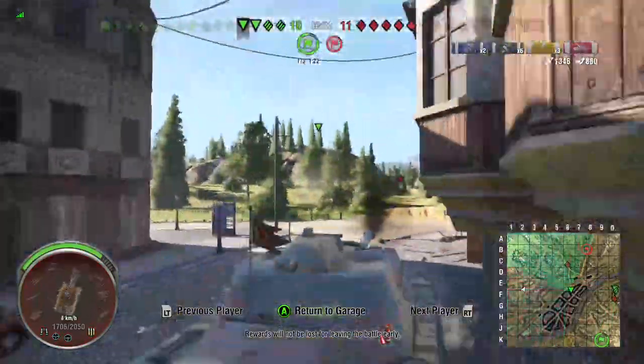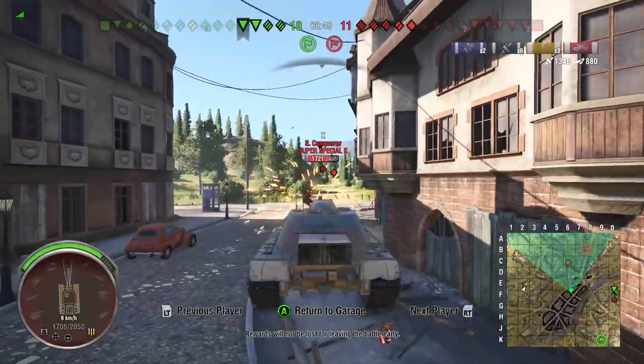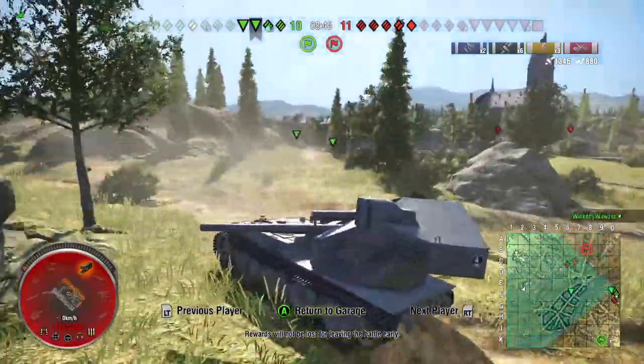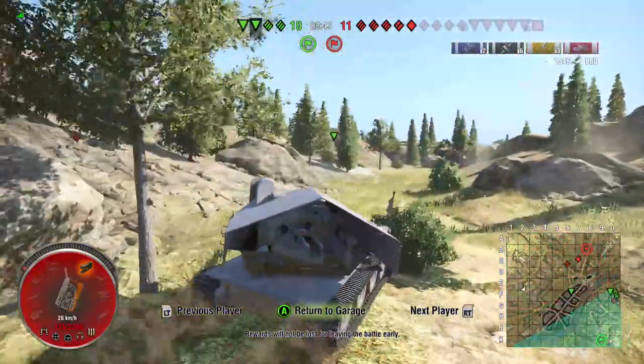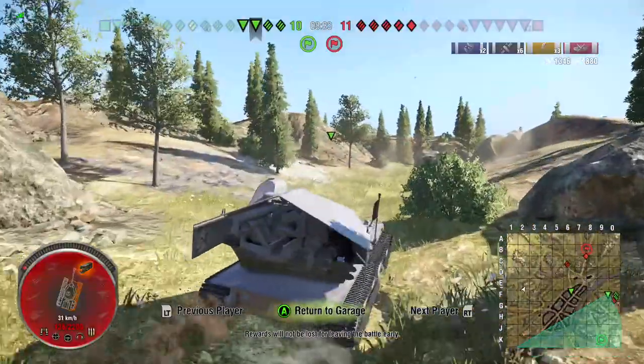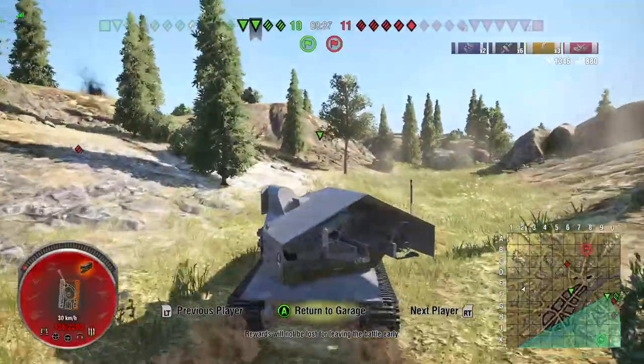They've got one on cap and have just taken the lead. Our E3 is fighting the Super Conqueror, and now the 1390 shows up, so chances are that E3 is going to be toast — two against one when you're in an E3 is not very good, especially when one of them is a Skeletang.